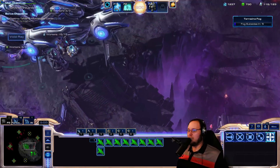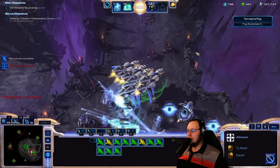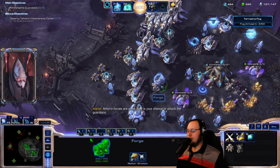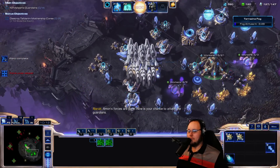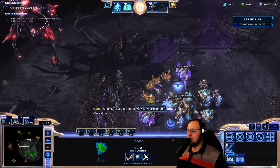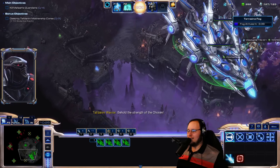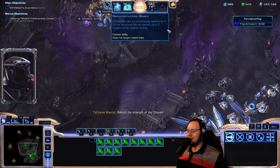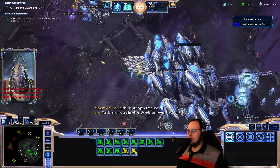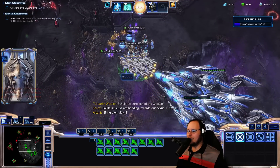These are small units, right? Which means that the Void Rays cannot actually hit them. Scouts are in the front, Voids are in the back. And we are going to have a Sky Toss match — let's see how our Sky does against theirs.